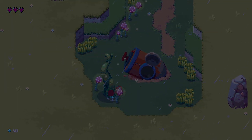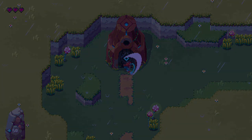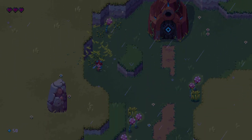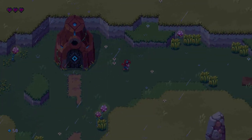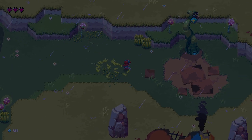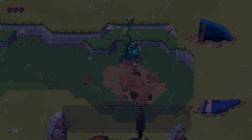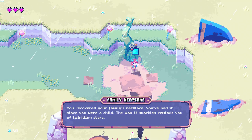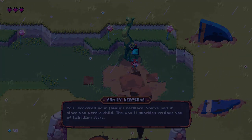Crashed down and got out of an escape pod. Let's flash — take out some leaves. There's parts of my ship. There's my amulet — family keepsake. You receive your family's necklace; you've had it since you were a child. The way it sparkles reminds you of twinkling stars.